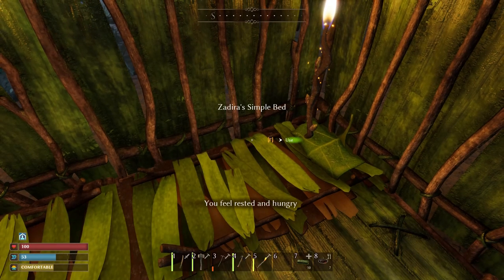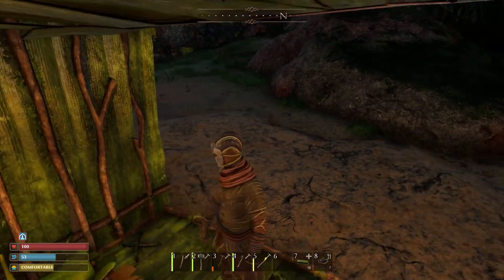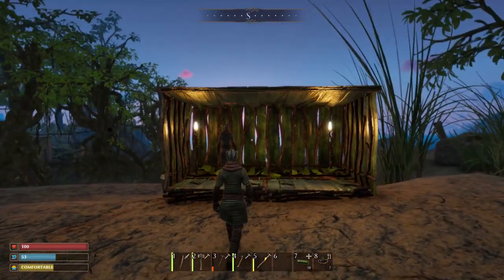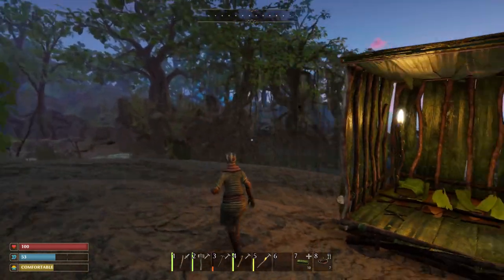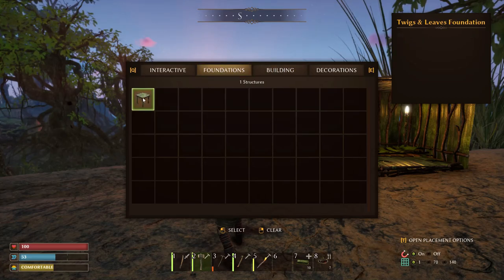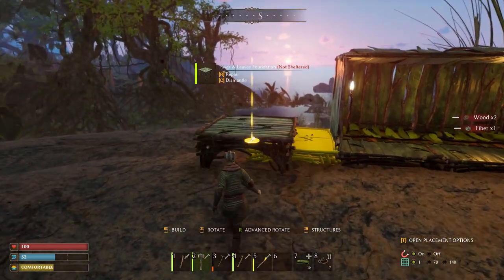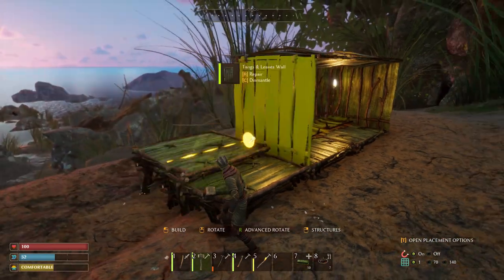It worked out great, Steffi! Awesome! So seldom does it work out that smoothly. All right, now let's build us a nice little workshop. It's daylight. Maybe a four by four, you think? Yeah, that sounds good.